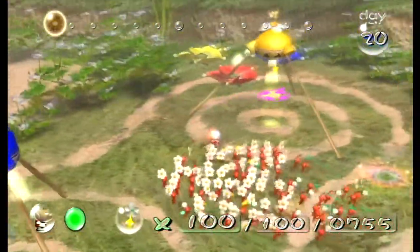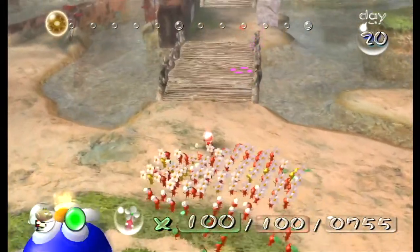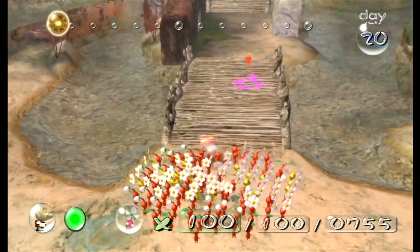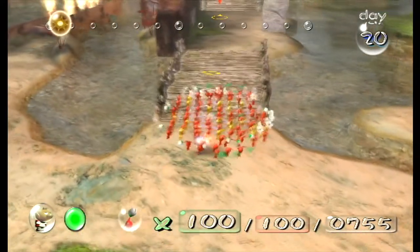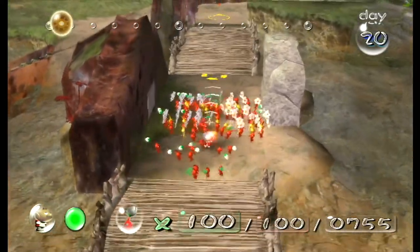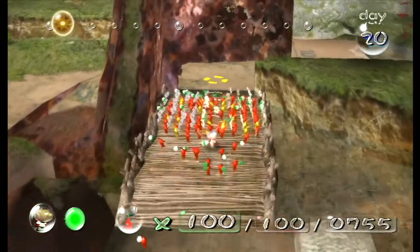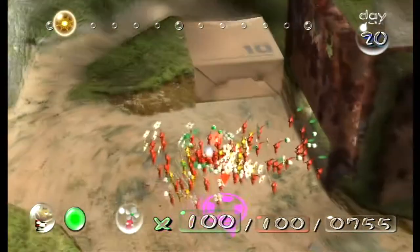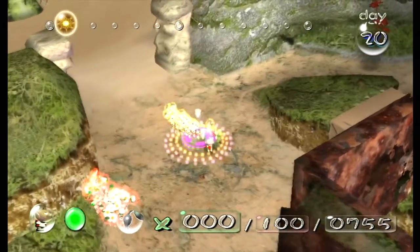I don't think there's any grass around here - no, there is no grass. Well, never mind. Olimar, let's go buddy. We do have some basic Pikmin as well. Let's get these guys in a bit of a line so they don't all fall into the water. There we go - okay, cool, everybody with me. Let's go get you guys weaponized before we do anything.